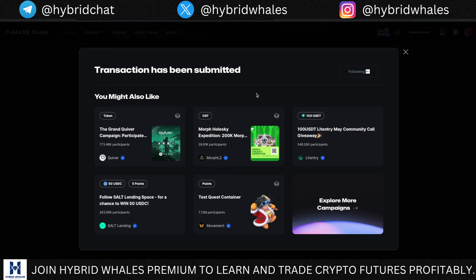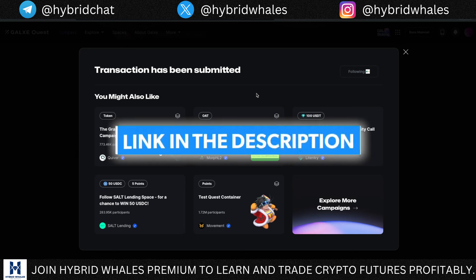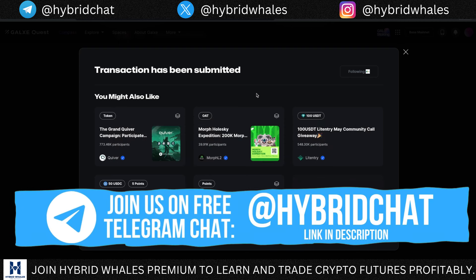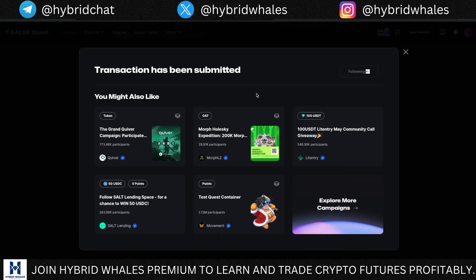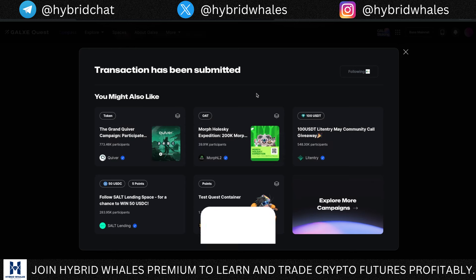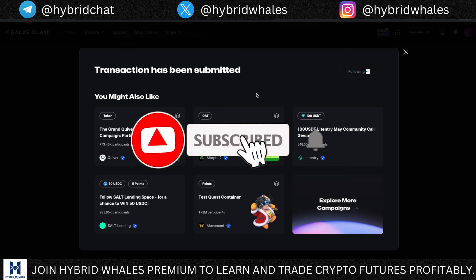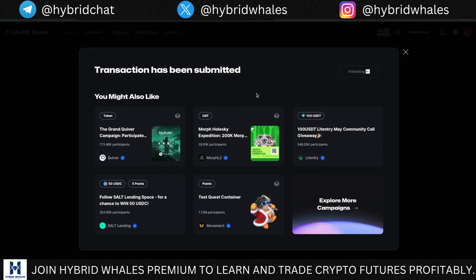That's all you need to do for this airdrop task. For further tasks, make sure you join the Hybrid Whales Gemstone chat group — the link is in the description below. Also join the Hybrid Whales normal chat group where we share everything about trading and investing. Joining these chat groups is absolutely free, and the next tasks for this airdrop campaign will be shared there. If you enjoyed this video, drop a like, comment what you think about this airdrop, subscribe, and ring the bell icon. Happy trading, bye!